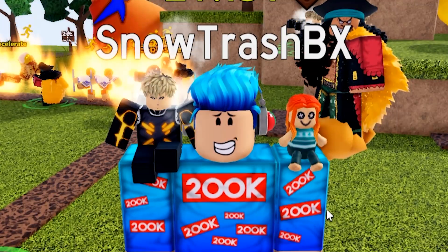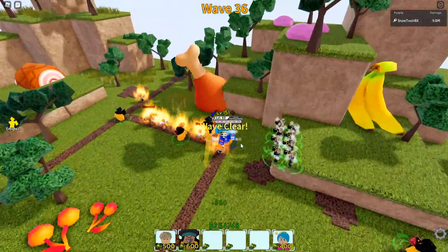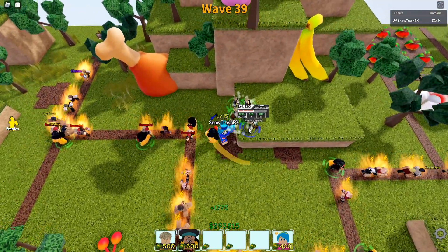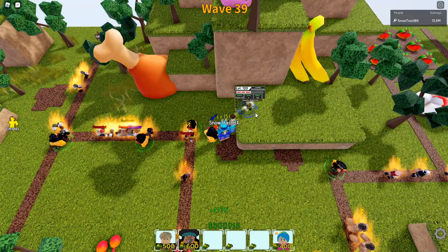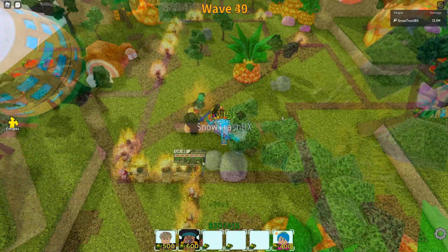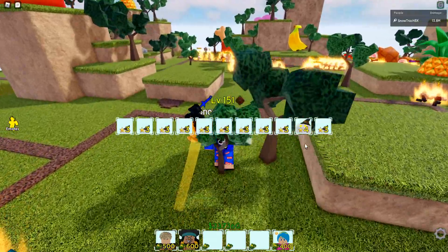Keep in mind that the higher the wave, the better for time efficiency. But the longer you stay in a run, the higher the risk of getting nothing due to disconnect. Wave 39 — time to sell our stuff. I'm confident this will end at wave 40. You can choose not to sell them, but selling saves time if you want efficiency. And there you go — wave 40 run complete. 12 pieces of EXP units. Sweet.